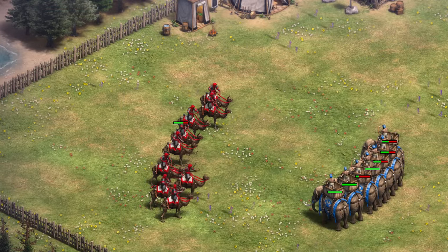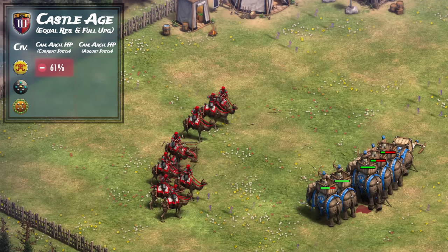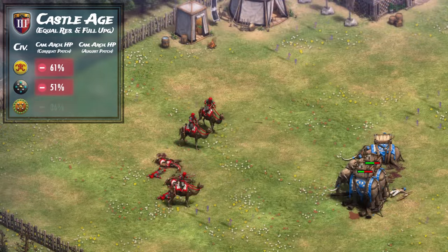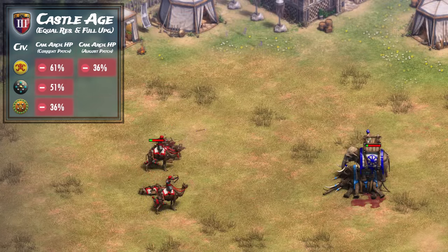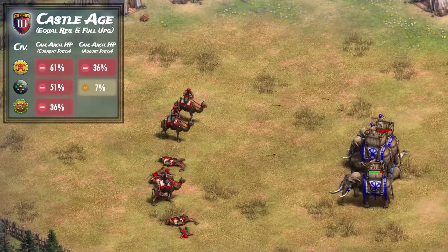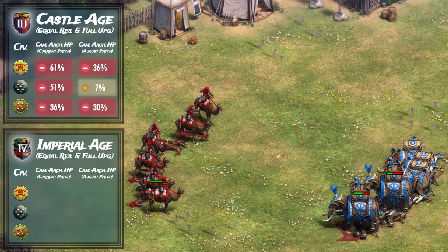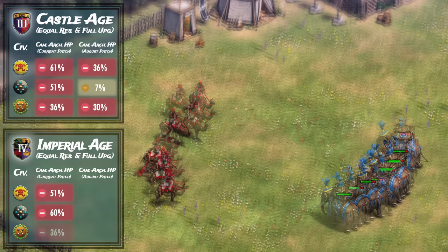And finally, the camel archers. When we test against camel archers in the castle age, the Bengalis lose with 61% HP remaining, the Dravidians with 51%, and the Gujaras with 36%. With the new patch, the Bengalis lose with 36%, but the Dravidians just barely lose at 70% of enemy HP remaining. The Gujaras also lose at 30%. In the current patch for the imperial age, the Bengalis lose with 51%, 60% for Dravidians, and 36% for Gujaras.